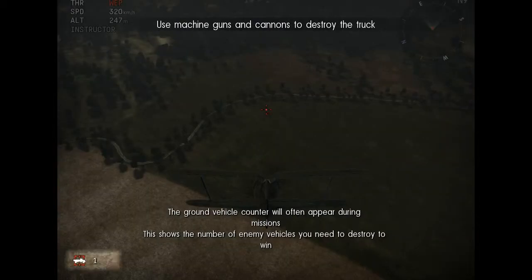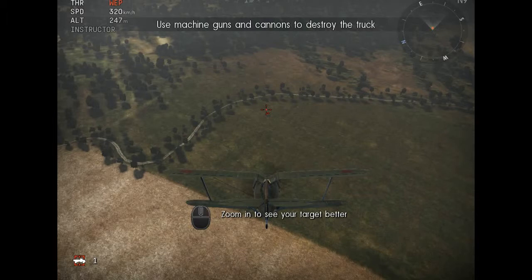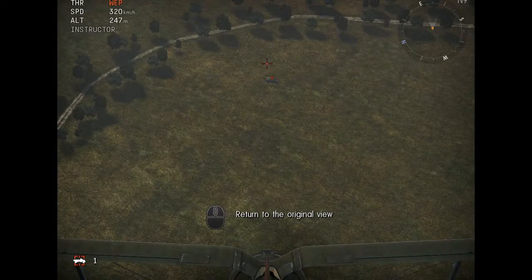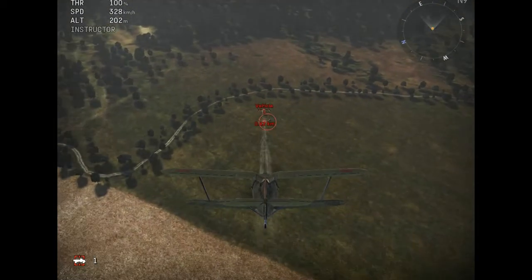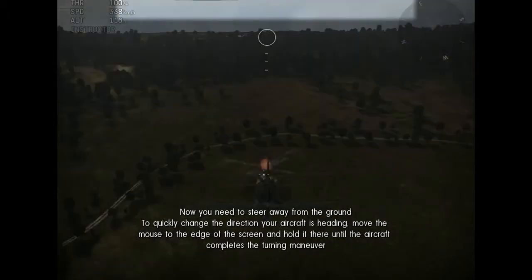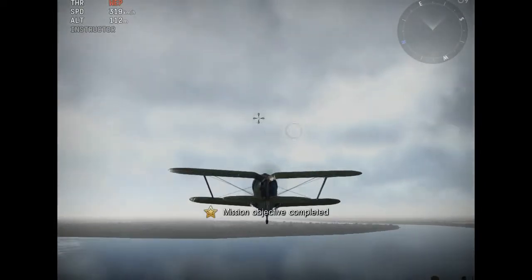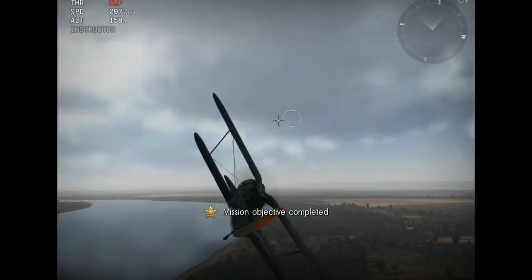We can destroy ground vehicles. Zoom in to see your target better. Alright, return to the original zoom. Now you need to steer away from the ground. To quickly change the direction your aircraft is heading — the last enemy unit is destroyed, we won!